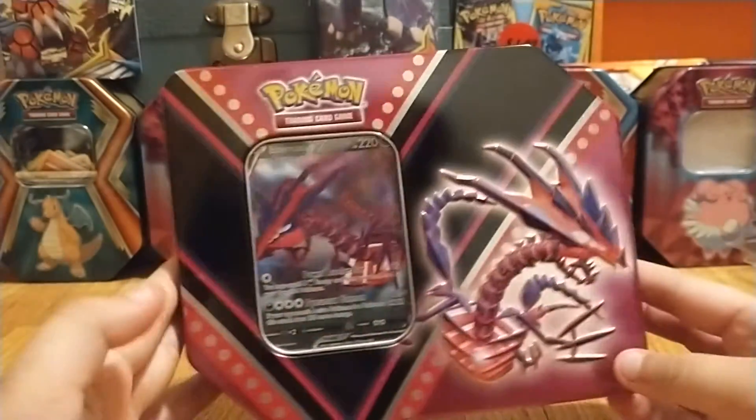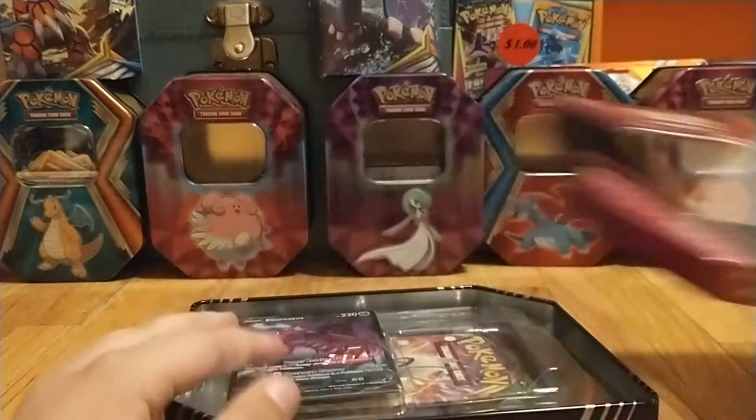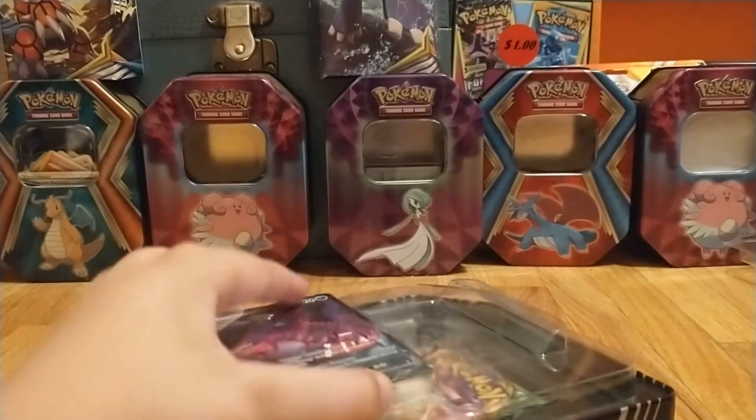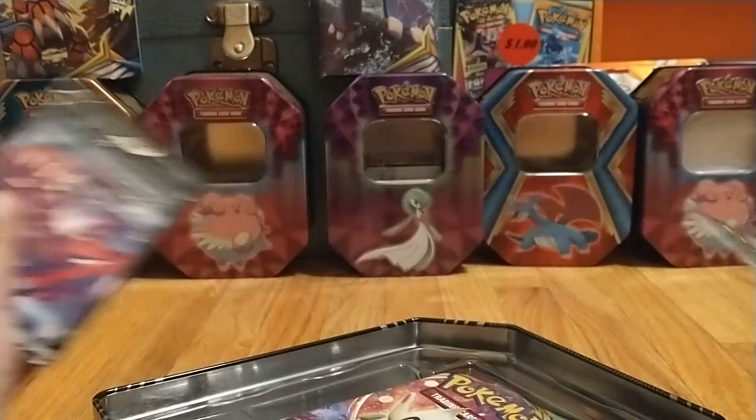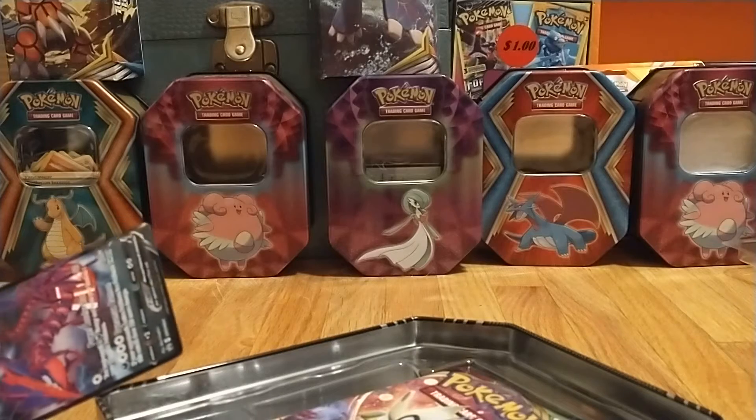What's up guys? Last item that we have from the Walmart trip — Eternatus V-Tin. Last time we got on our other tin, we had a XY Steam Siege. Really did not like that. Hopefully we get some better pack selection and just better pulls overall. So let's see what we can do.